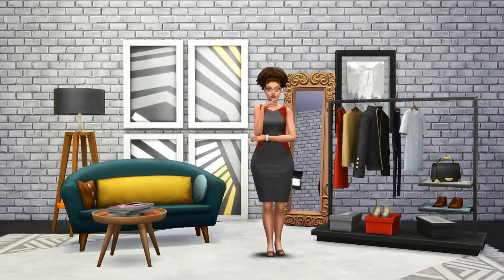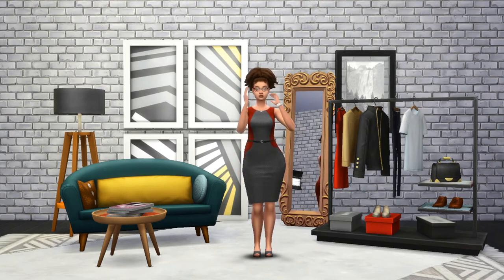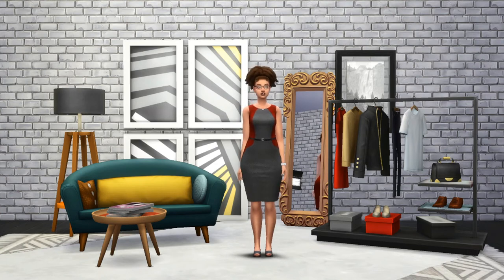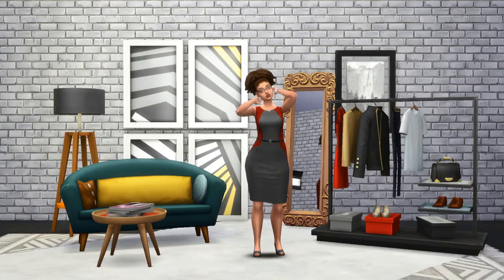For look number four, I wanted to go with something dressy without going over the top. I chose a sleeveless sheathed dress because the silhouette is clean and shows off her arms. The belted detail defines the waistline while making this piece look super polished. Another win with this dress is that it works perfectly in both professional and formal settings.